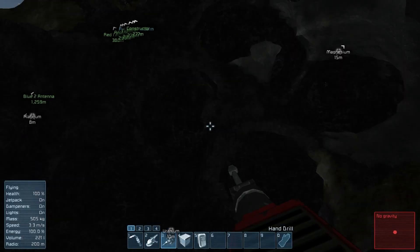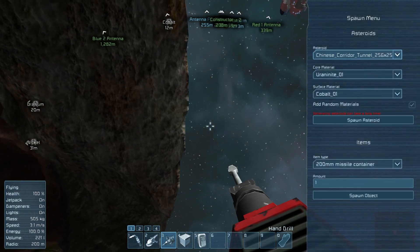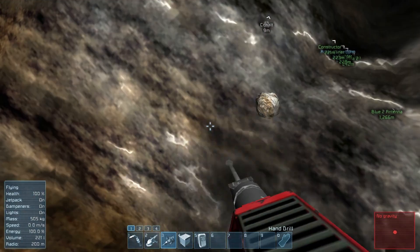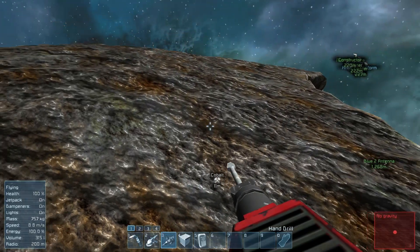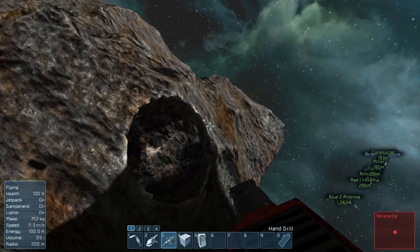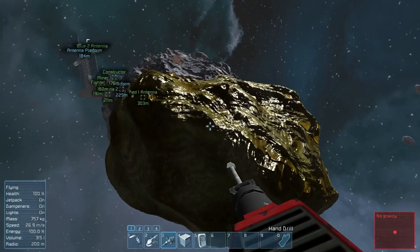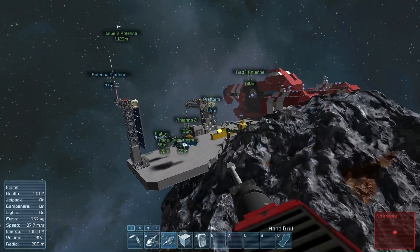Let me go to the outside to prove the surface material. We go right here and it shows cobalt on the outside — and we're getting cobalt. Freaking sweet. You can do this in a creative world, or if you have a survival world, switch it to creative, log in, place the asteroids wherever you want, then go back to survival and they'll still be there.